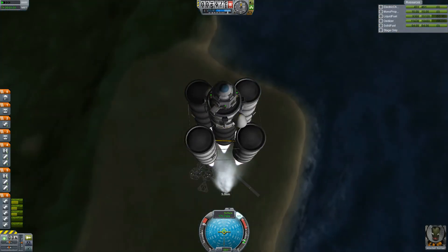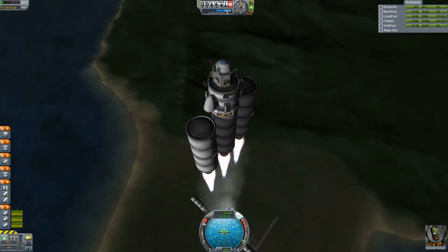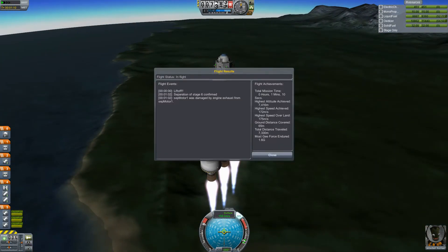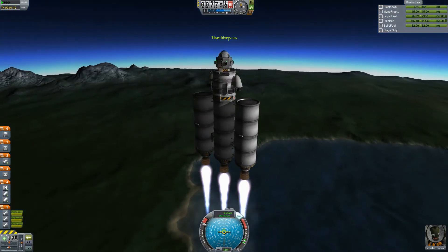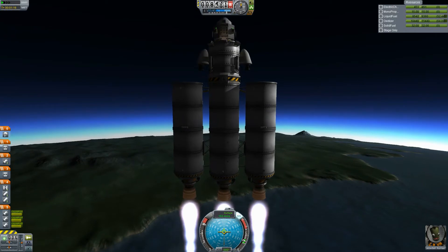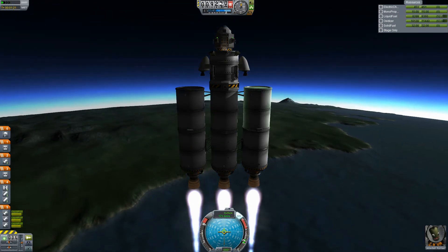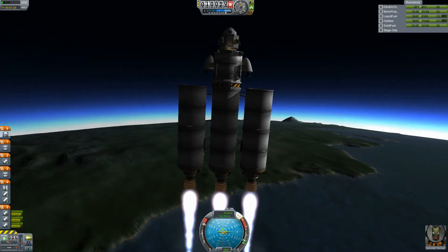Coming up on staging and here we go. It sounds like something horrible happened, but I think everything's okay. Let's press F3 — Separatron was damaged by engine exhaust. So what happened was when the tank fell away, the engine exhaust destroyed one of the Separatron engines. But that's okay because we don't need that anymore. We're doing great — now these outer stacks have a full set of fuel. That's one of the best things about asparagus staging: every time you stage, you get another fresh full set.